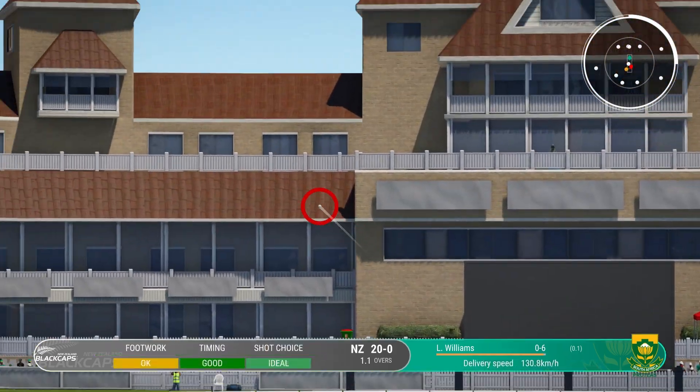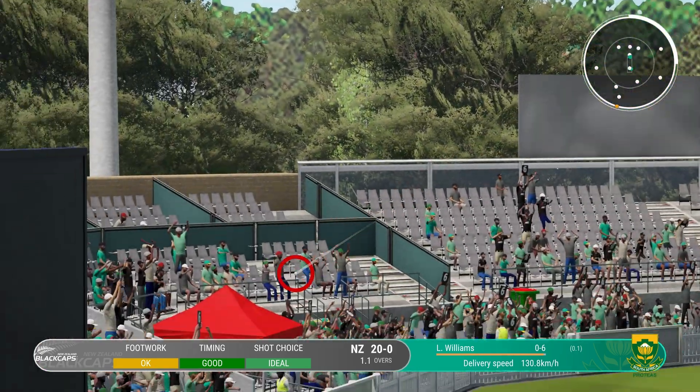The second thing you'll notice is brown pitches are back. Since the last patch, every pitch type looked like a grassy wicket, but now every pitch type looks different.